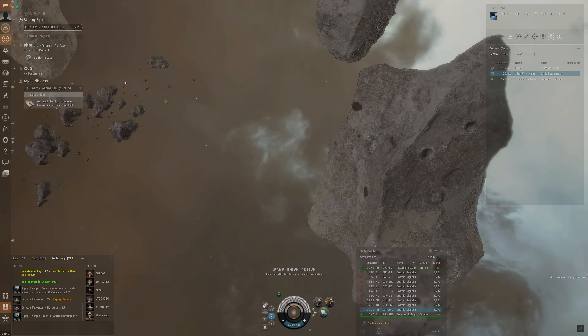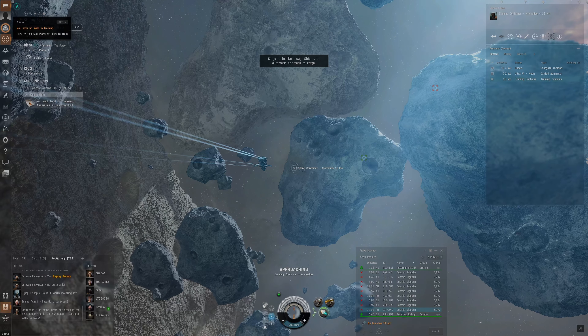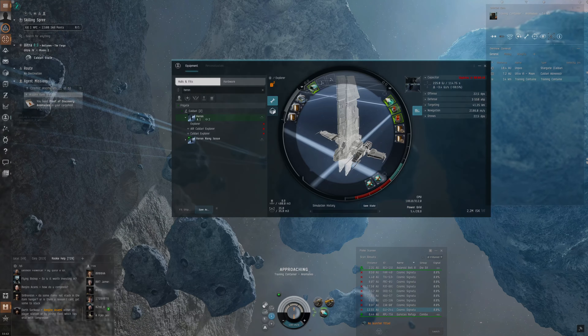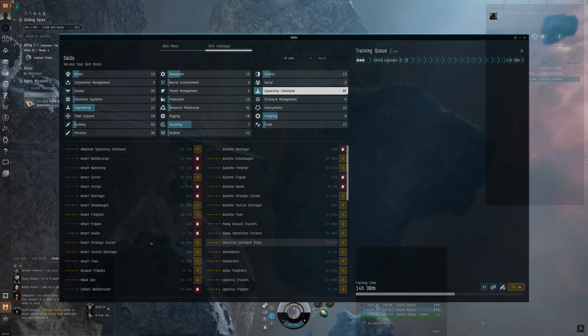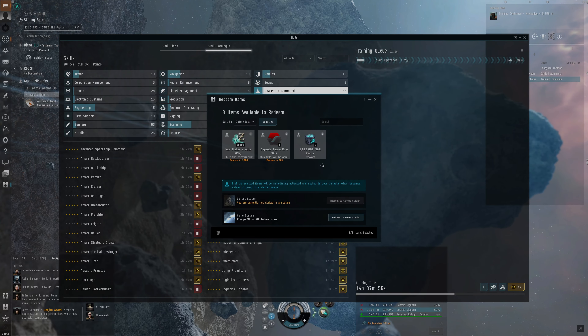In high-sec where we are, the data and relic sites are very bad, so we do not want to do them here. We want to do them in null-sec, which we'll get to soon. In the meantime we just want to quickly do these missions because we get some ISK, and as I said we get the ship on the fifth mission. We can open the training canister, put the afterburner on to go quicker, and add the required skills to our queue.